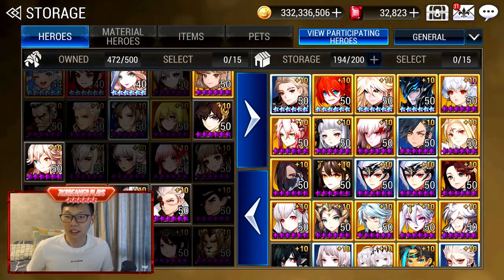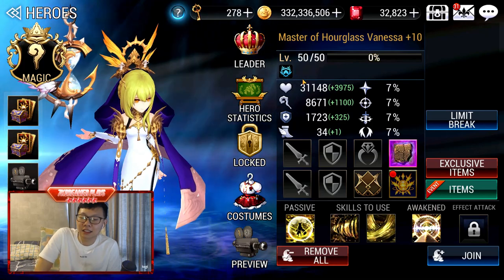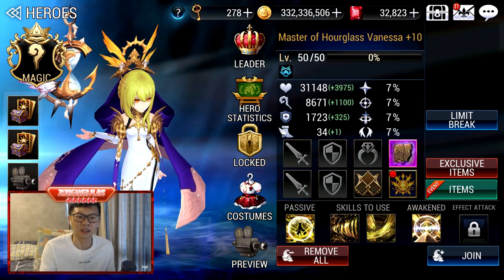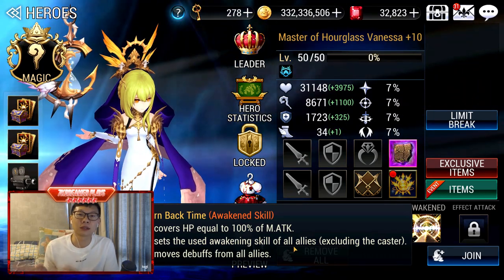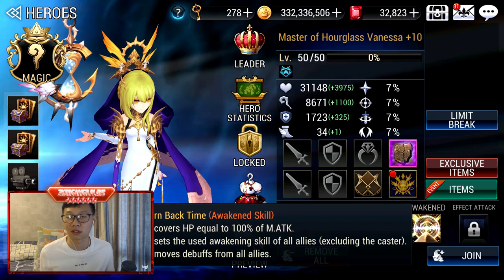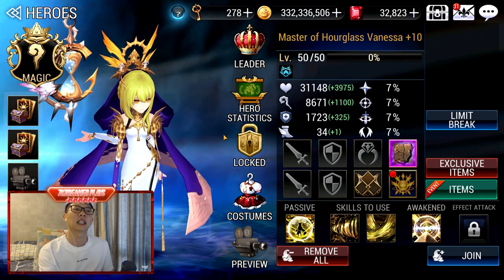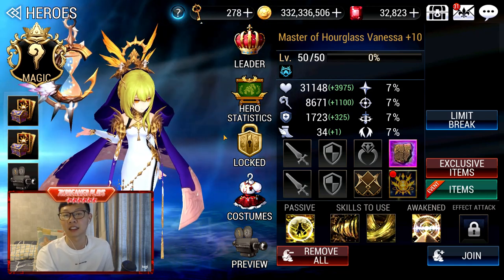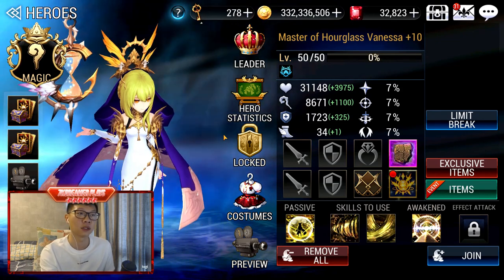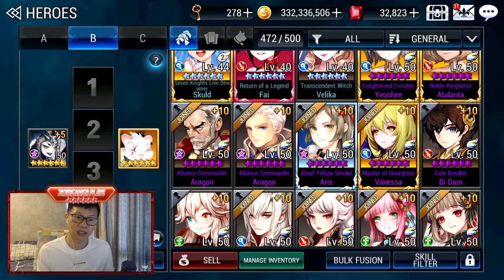Vanessa is going into Storage. She's in Siege Defense — I use her there because of her Awakening Skill Reset, which helps to delay time. But you don't have to use her at all — she belongs to Storage. She does have use in Accessory Level 8 because she can help reset your Velika's Awakened Skill. Both Vanessa and Siege are the ones that reset Velika's Awakened Skill, giving you a much easier time if you don't have all the necessary buffers.